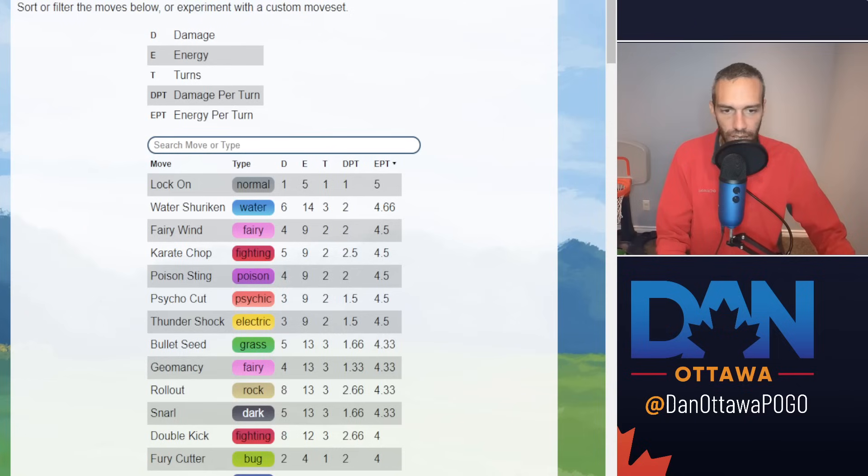So what does Fairy Wind do? Here are your fast moves and energy generation on the far right. Fairy Wind is at 4.5 energy. Karate Chop is the new broken move at 4.5 energy and 2.5 damage. Last season everything was at 4.5 energy with 1.5 damage — Mudshot, Poison Sting, Psycho Cut, Thundershock, and Fairy Wind were all the same. This season both Poison Sting and Fairy Wind got buffed to 2 damage.